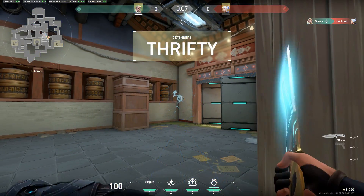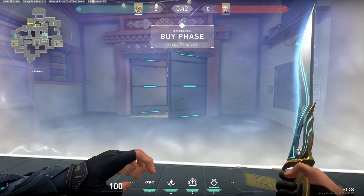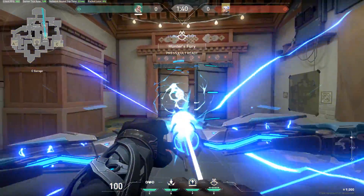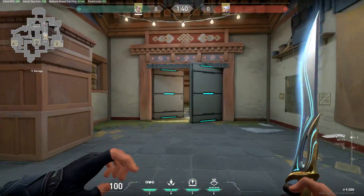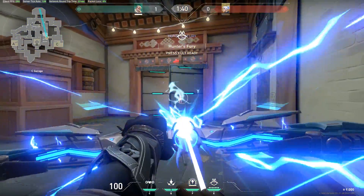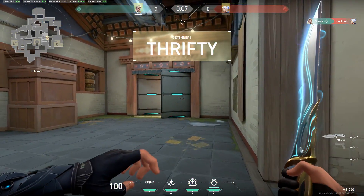This is obviously a risky way to use his ultimate, but if you know that the enemy team is repeatedly grouping up at the spawn barriers and pushing out immediately at the start of the round, this could easily catch them off guard — at worst slowing down their push, or at best hitting a couple of people with your ultimate and turning the round in your favor. This trick works best when you're defending, as the attackers are going to be standing at the spawn barriers looking to push out and get map control immediately once the round starts.